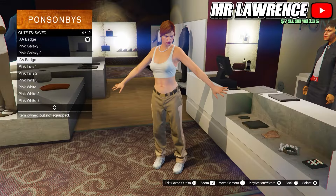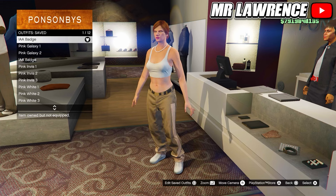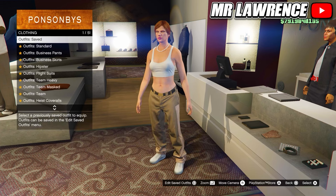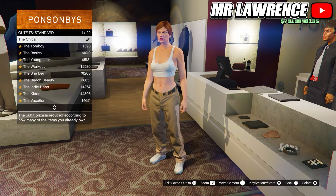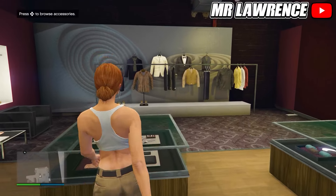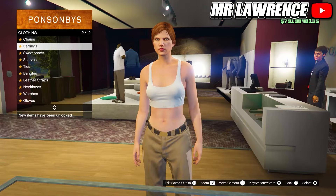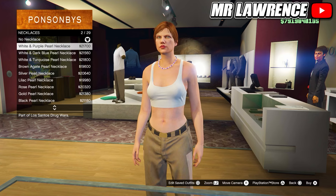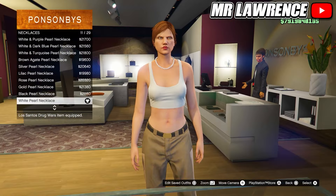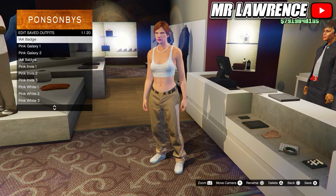I already made all the component outfits and we will start with the pink galaxy outfit from the thumbnail. This first outfit is optional — if you don't have pink joggers you can make this outfit to get the IEA badge on the modded outfit. Equip the first standard outfit and then go to the accessories. Now remove your earrings. Go to necklaces and purchase the white pearl necklace number 11. Now save this outfit to your first outfit slot and name them like I do so you don't get confused.